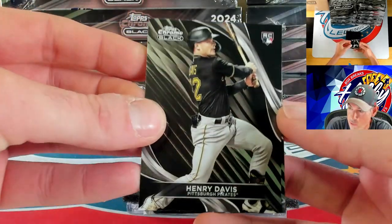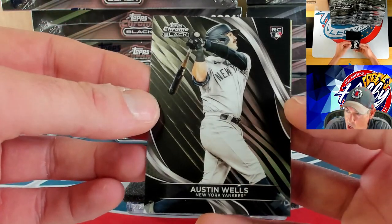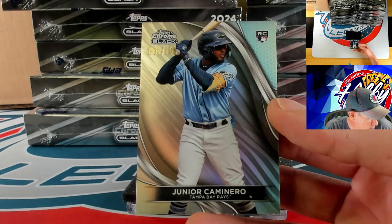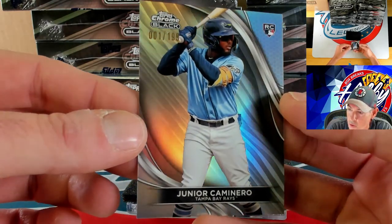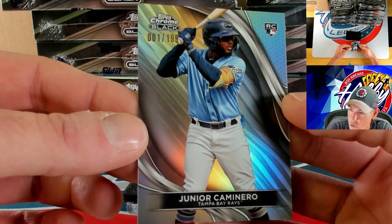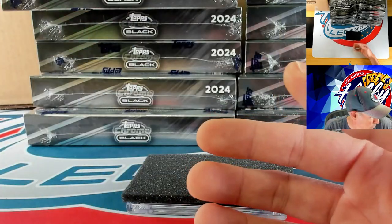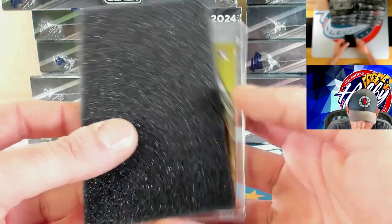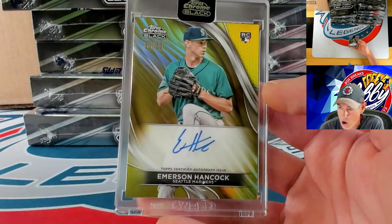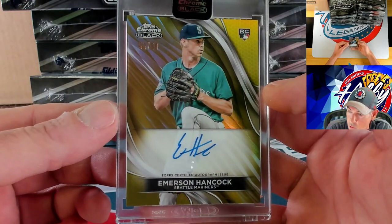Starting off with Henry Davis on the rookie card and behind him another rookie — Austin Wells. Our numbered action is going to be a refractor to 199 — Junior Caminero with his first appearance in our Topps Chrome Black break — and it is the first one in the print run, 1 of 199 for Junior. Our autograph is going to be a gold to 50 — a rookie — going to Emerson Hancock, bookend 50 of 50 on the gold autograph.